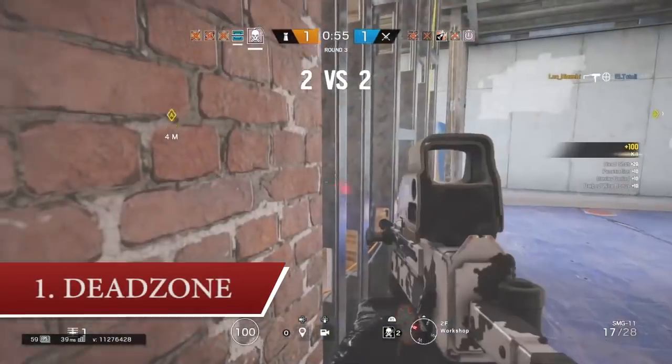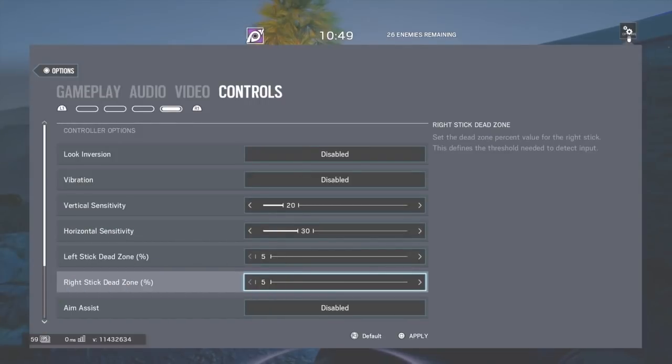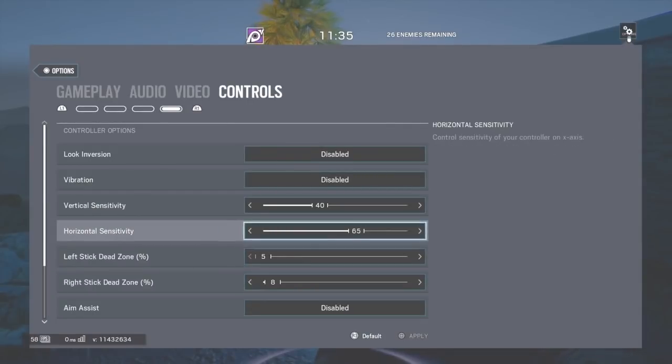The first tip is related to your deadzone setup. Deadzone matters. If you play low sensitivity — under 50% horizontal — you should always keep your right deadzone at 5, the minimum. Because you have slow movements, a high deadzone would kill your precision at the very beginning of your movement. If you're between 50% and 80% horizontal, you could have between 8 and 10. Over 80%, always 10.